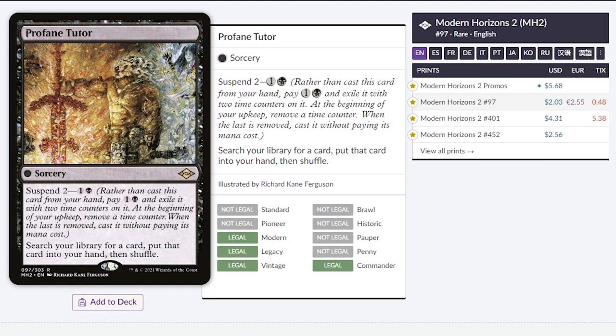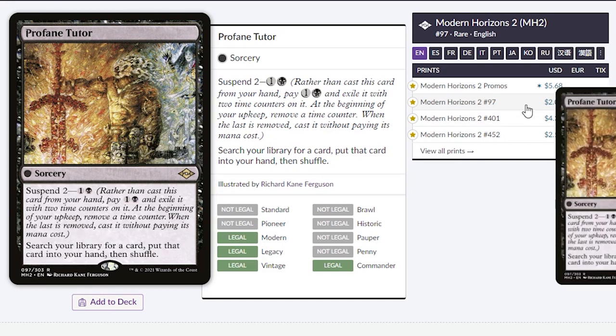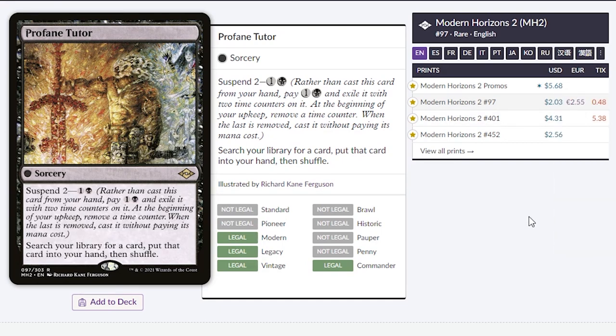Profane Tutor. I really like this one. I actually got the foil old border, and it is beautiful. It's only $2 right now for the non-foil, and it's a tutor that you can cast at turn two. In two turns, you're going to be able to get a card from your library into your hand. I think it's a neat card, especially because you can cascade into it since it has zero CMC. If you need a tutor, this is a good option for you.